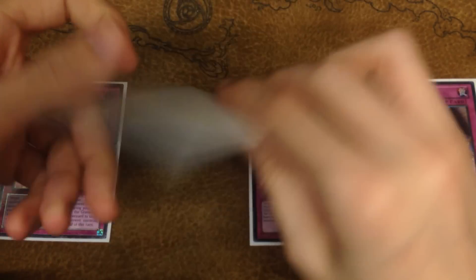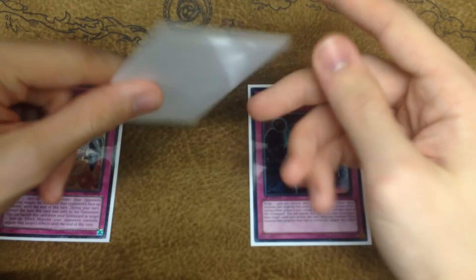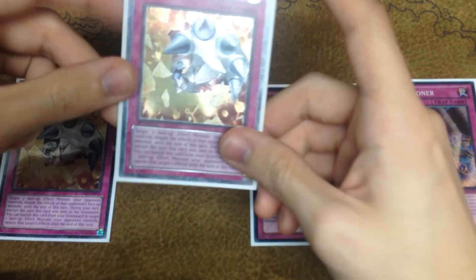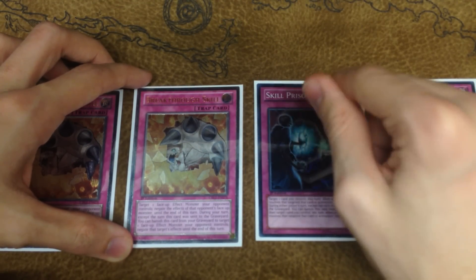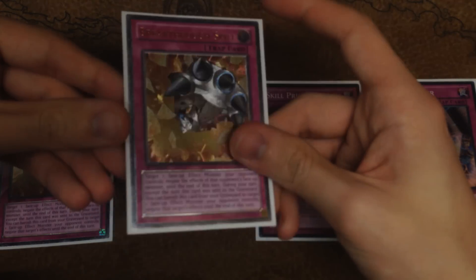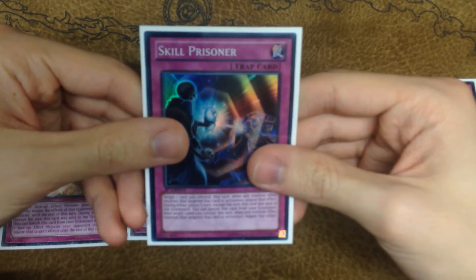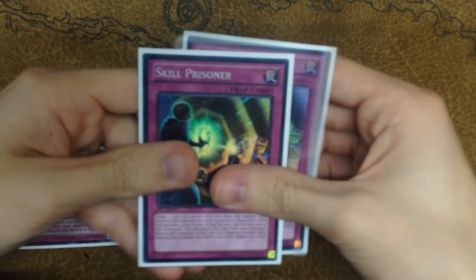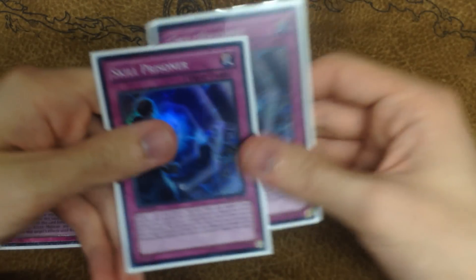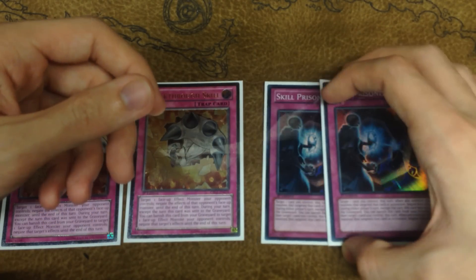Everyone knows what Breakthrough Skill does — it's basically a veiler. You can activate this card as a trap, flip it face up and negate your opponent's monster's effect. Then you can banish it from your graveyard during your turn and negate one of their effects again. So people will say, why use Skill Prisoner when the card you control has to be targeted, when you can use Breakthrough Skill which negates a monster's effect anyway? Well, Skill Prisoner comes into its own in certain situations in which the monster isn't on the field — a lot of people have been talking about this in the Mermail matchup with Atlantean Heavy Infantry and Marksmen, because you can use this card to stop those cards, whereas Breakthrough Skill will not give you a way around them.